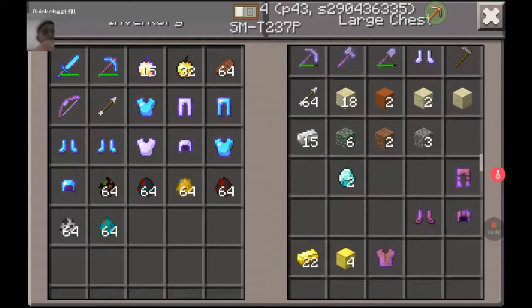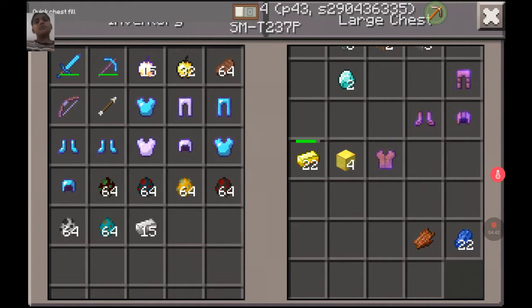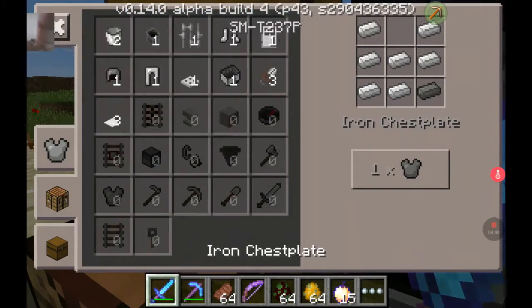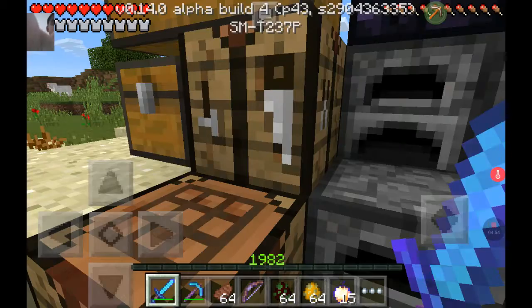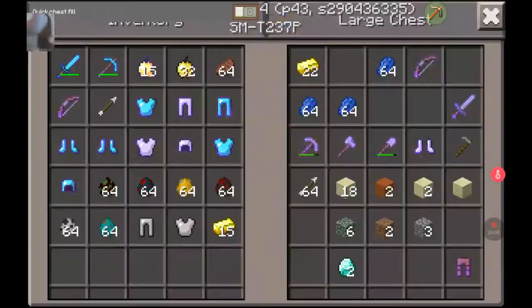It's gonna be blazes first. Let's craft some more armor. I'm not going to craft gold armor anyway — it's weak. I'm just gonna craft some more iron armor, just one chest plate. That's all I have.